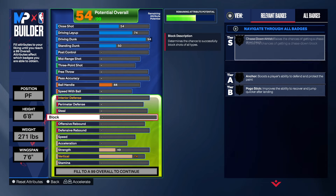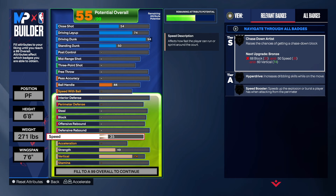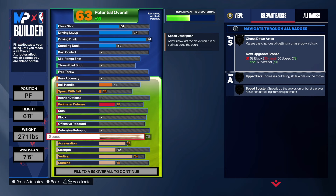Coming down to the physicals — we do have some pretty decent speed on this build. We had to take the weight up really high to get Gold Rebound Chaser, but if you don't want Gold Rebound Chaser, you can get a little bit of your speed back, and that will help you out a little bit.